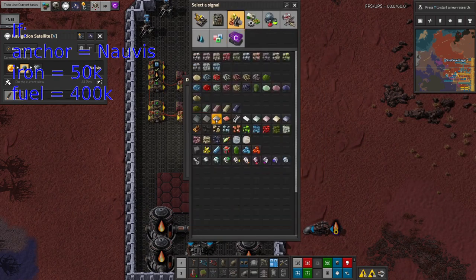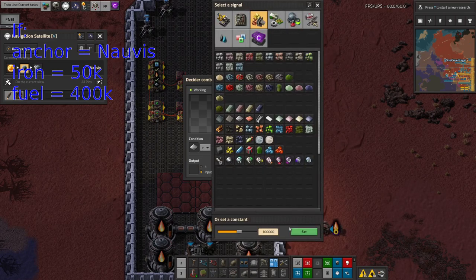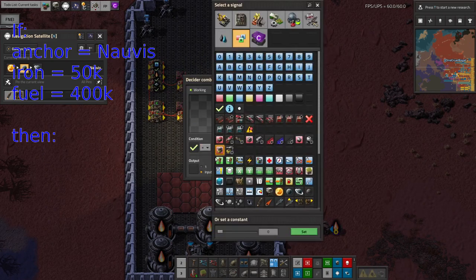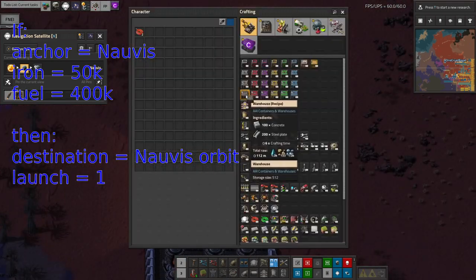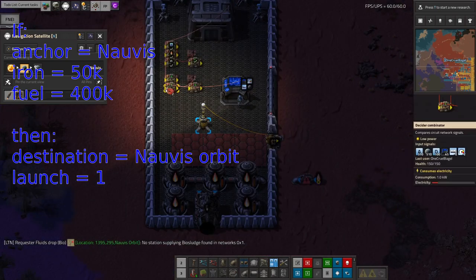The ship has the right amount of fuel — if there's a fuel supply on that planet — by hooking up to the tanks. The constant combinator will have the signals we used above: the destination for this leg of the journey and the launch command. Once all the conditions are satisfied, the ship will launch and travel to the destination.